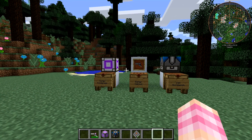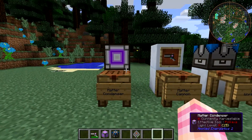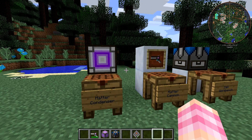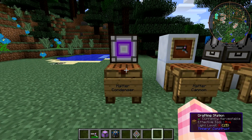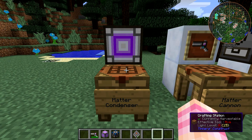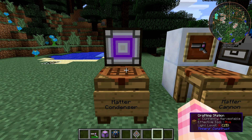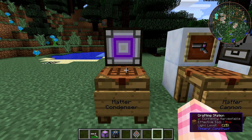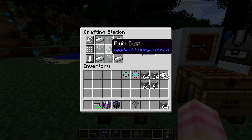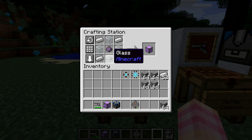Let's take a look at how to craft everything. The first thing is the Matter Condenser. You want to craft this because one of the primary ammo types of the Matter Cannon is made here. It also has a very important use in basically the highest end component of Applied Energistics. To craft the Matter Condenser, it's really simple — just a piece of fluid dust, four glass blocks, and four iron ingots. It's extremely cheap.